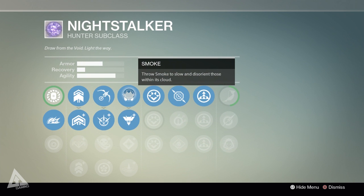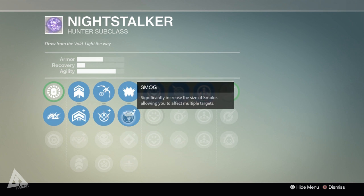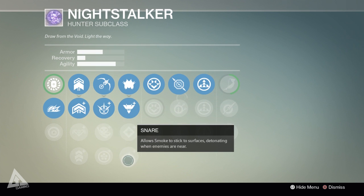Moving to the melee column — while you can still stab people, your melee attack is a smoke bomb. At base level you throw a smoke bomb that slows and disorients those within the cloud. The first enhancement, Smog, significantly increases the size of the smoke. Alternatively, Envenomed adds a toxin that suffocates and damages enemies within the smoke. Or there's Snare, which allows the smoke bomb to stick to a surface and detonate when enemies come near.